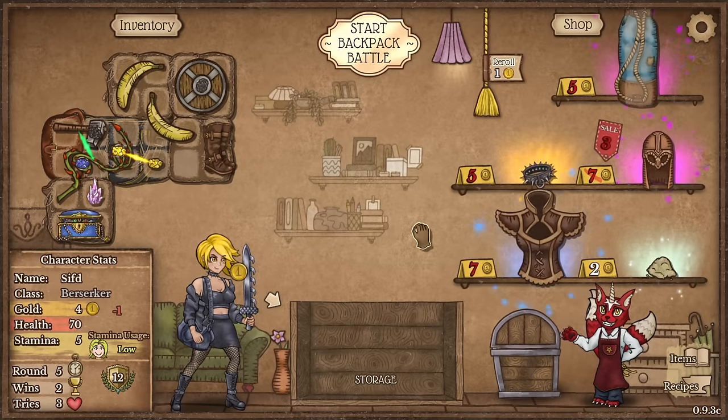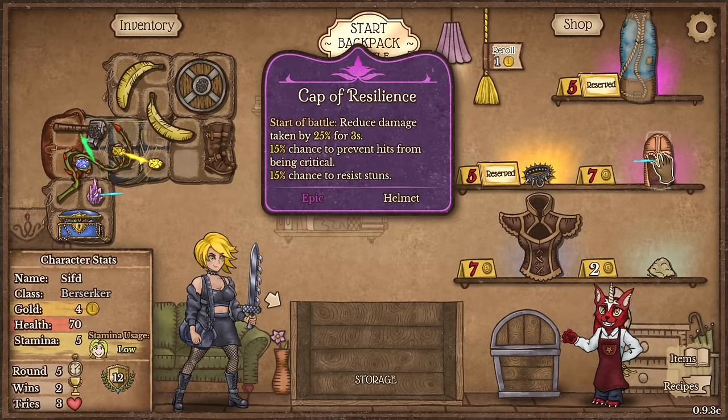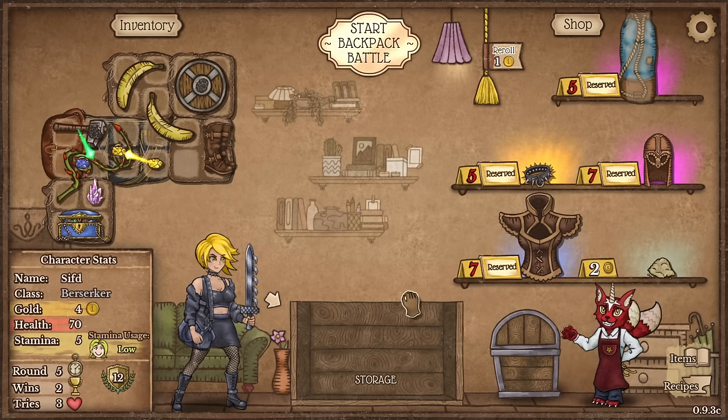I will go with the corrupt crystal being here — every 5.5 seconds inflicting fatigue. Let's sell the stone and maybe roll into a spike color. Nice — this is also nice and this is also nice. I could go for a corrupted crystal to not allow opponents to get buffs. This is actually a god shop — this is actually a god shop.